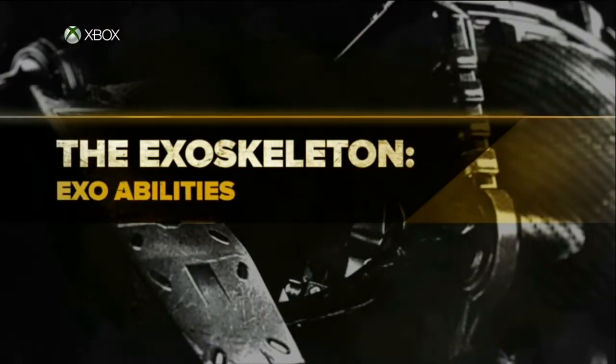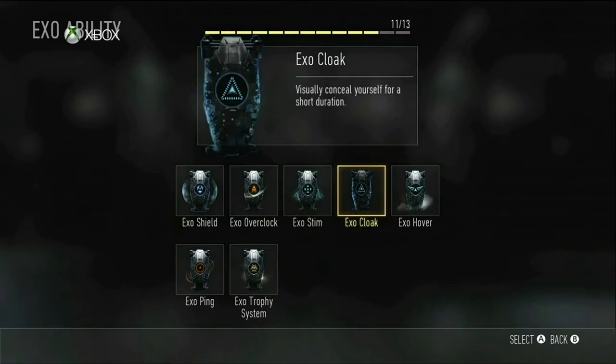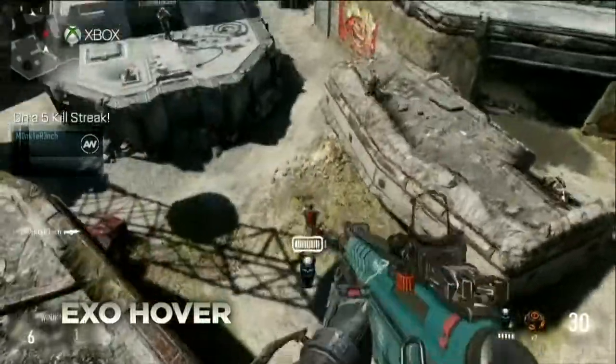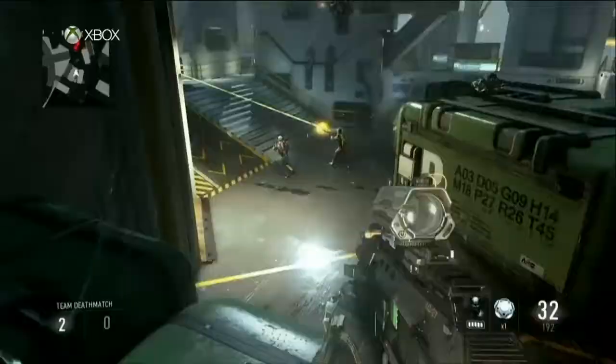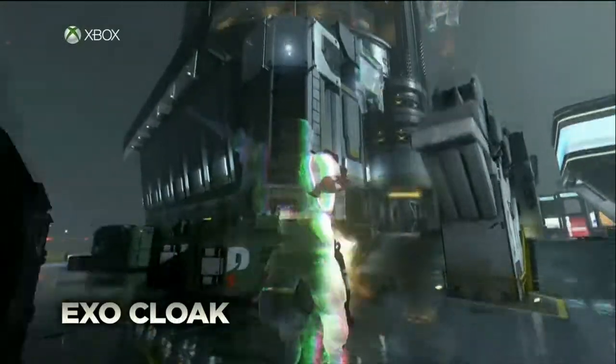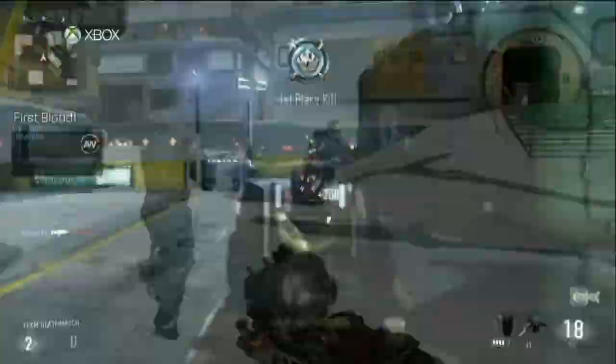And the EXO movement — you get an EXO shield, overcloak, a stim cloak, and that pretty much lets you do other stuff that are better. And we have the hover, that's pretty cool, it's like a jet pack. And then the cloak, so people can't see you — but they can actually still see you, it's just going to be a little bit harder if they don't have a good eye.